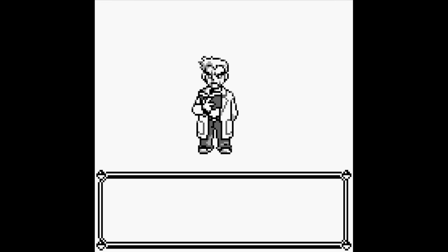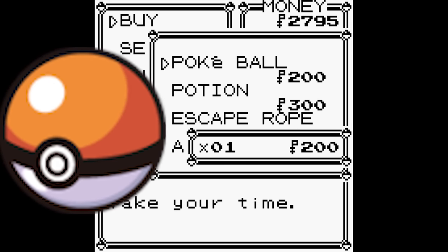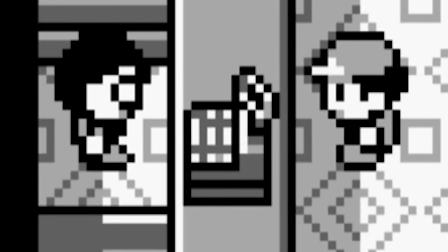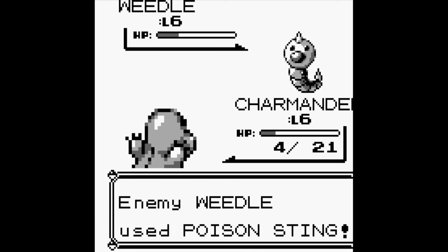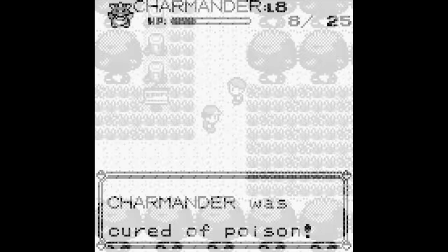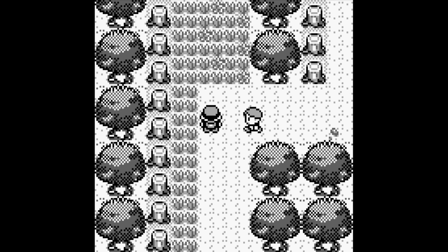Pokémon Red and Blue were the games that started it all, and introduced a lot of items that remained cheap throughout all of the Pokémon games. For a few honorable mentions, we have the Potion, which restores your Pokémon's HP by 20 points and costs 300 Poké Dollars, and the Regular Poké Ball, which you can buy for a measly 200 Poké Dollars. But the cheapest item in the whole game is the Antidote, which you can buy at most Pokémarts for 100 Poké Dollars. The Antidote exclusively heals the Poison status, which is pretty prominent early in the game with Viridian Forest. Since you'll mainly be using this item early on, it makes sense that it's so cheap.